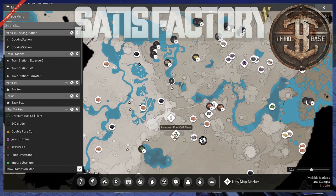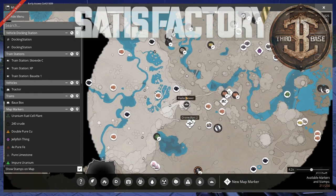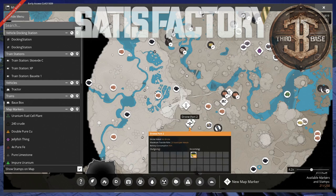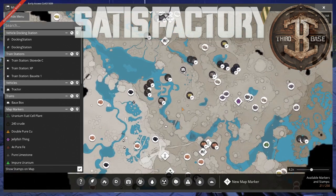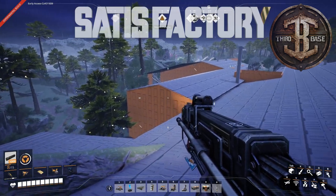I ran conveyor belts up from underneath, and then some lines over for limestone and sulfur. I just did a single line of uranium processing so I could get the fuel cells needed to make the nuclear nobelisks.